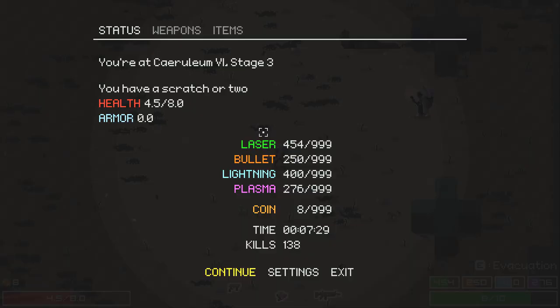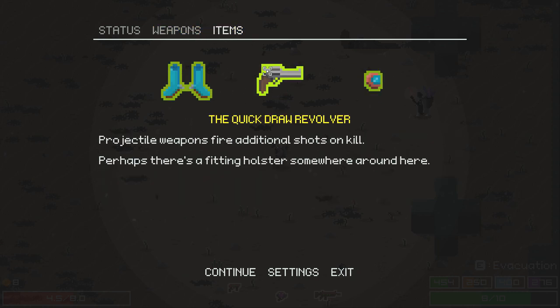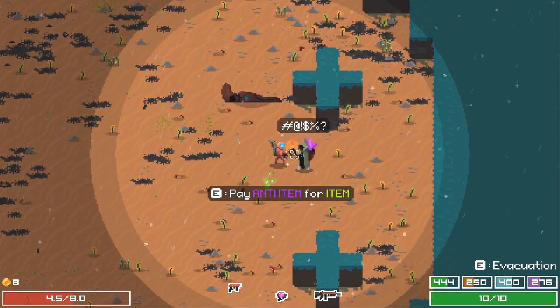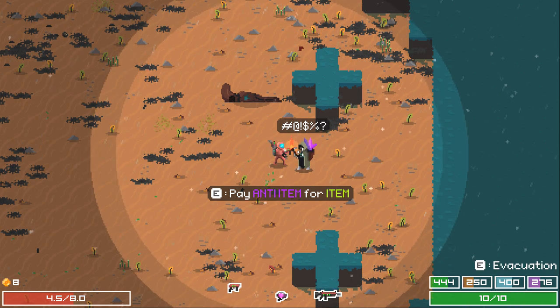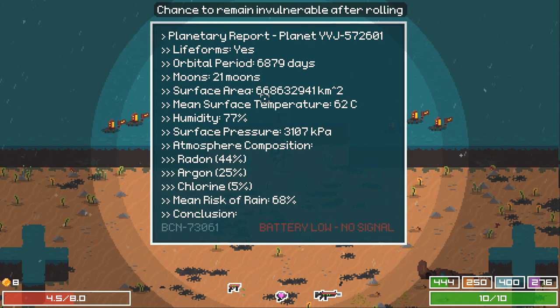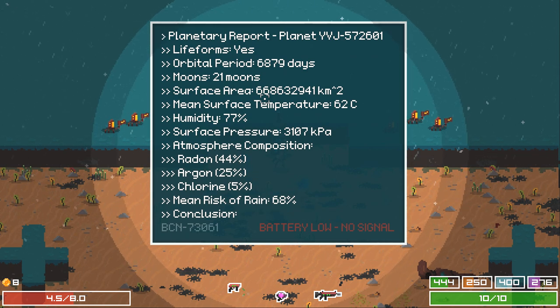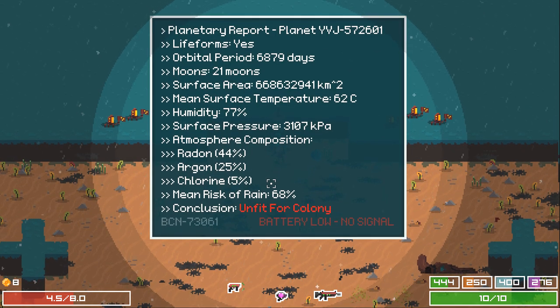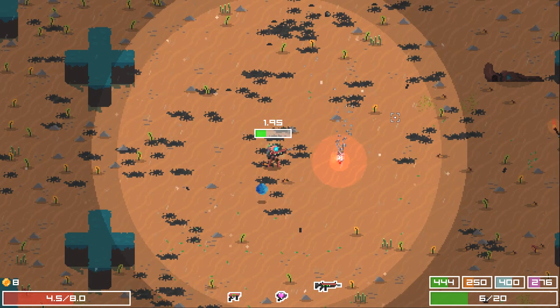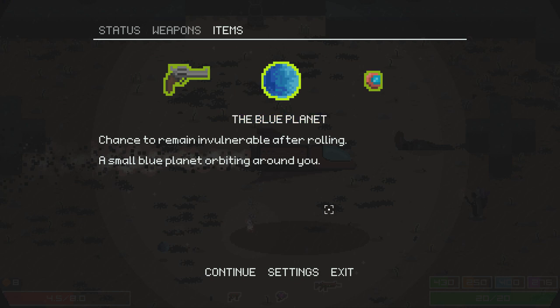Was it an add-on? It was an item — projectile weapons fire additional shots on kill. Chance to remain invulnerable after rolling — hell yeah, that's pretty sweet. Planetary report — planet YVJ572601. Orbital period is 6,879 days, 21 moons, really big, humid, something kilopascals surface pressure, radon, argon, chlorine, risk of rain — unfit for a colony. Well, that's disappointing. I guess we'll evacuate. I think it trades a negative item for a positive item — sweet.